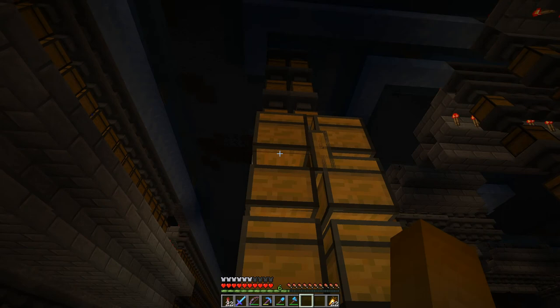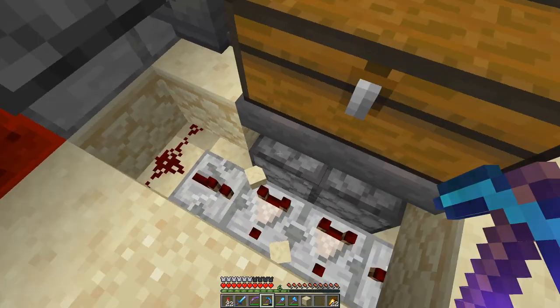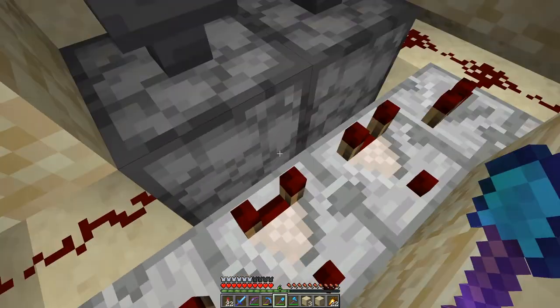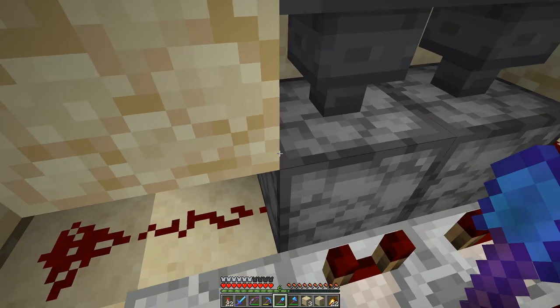Looking through the overflow chests there are a lot of blocks that should have been sorted but were not. So let's start topside with the input issues. The problem with the unsorted items is hopper speed — from the input here they are shot out with dropper speed, which is double hopper speed, so it needs to be slowed down.